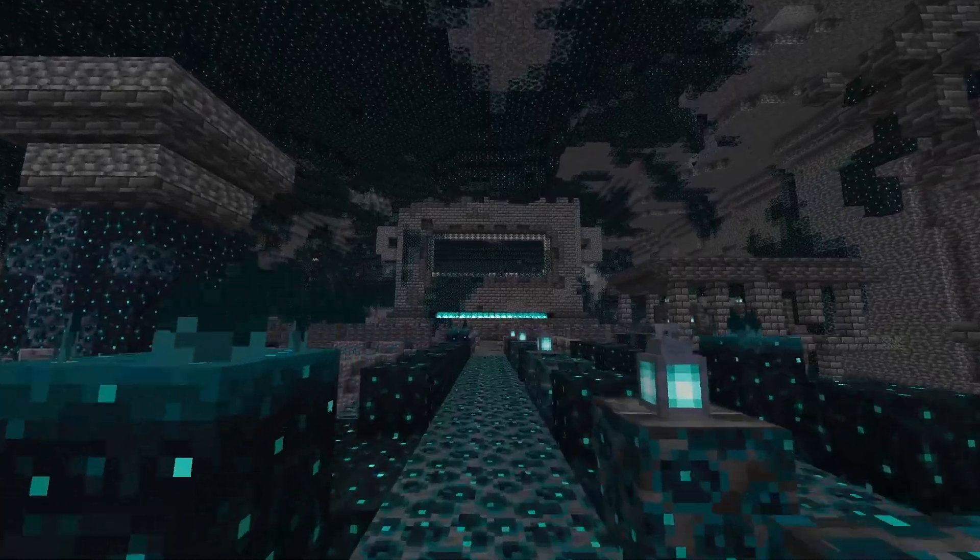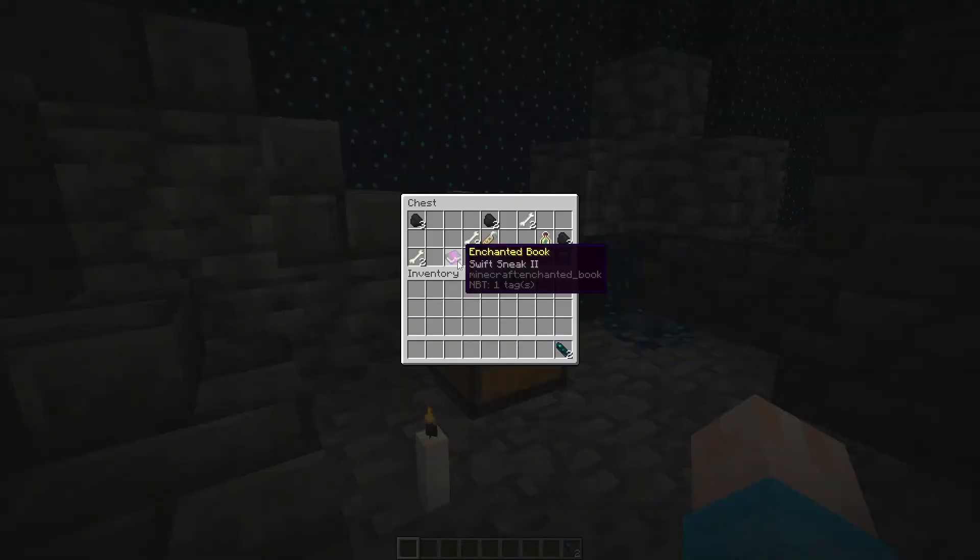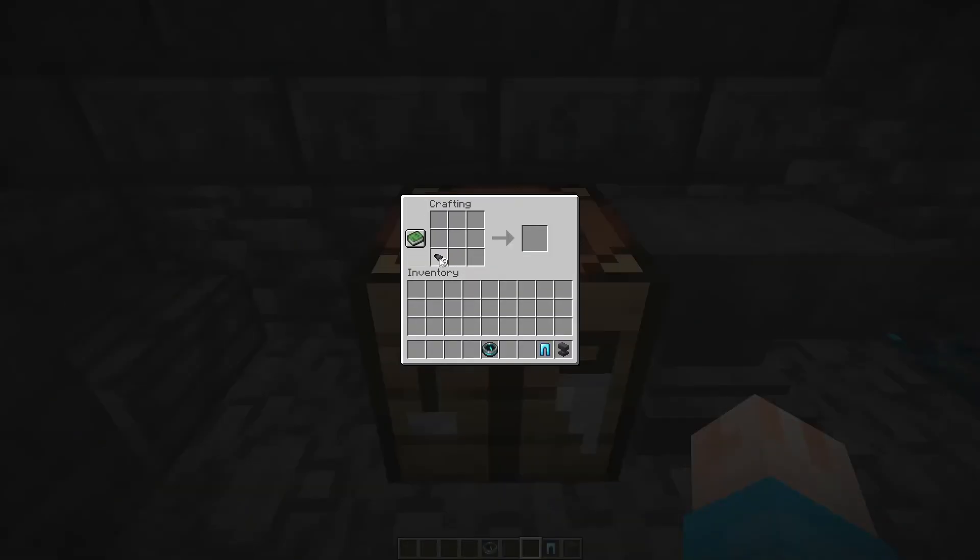Ancient cities. These generate down in the deep dark where you can get lots of new gear — enchantments that make you quicker when you crouch, a nine-piece puzzle that comes together to make a music disc, or a compass made out of eight pieces that shows you where you last died. That's it really: just trousers, a disc, and a compass.